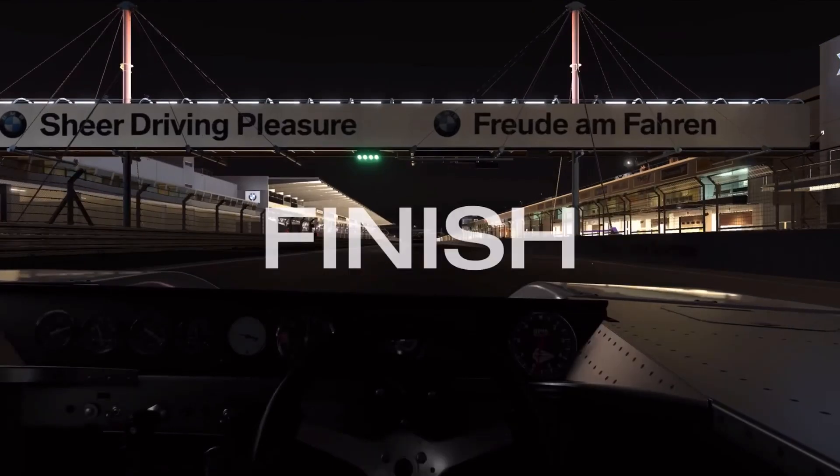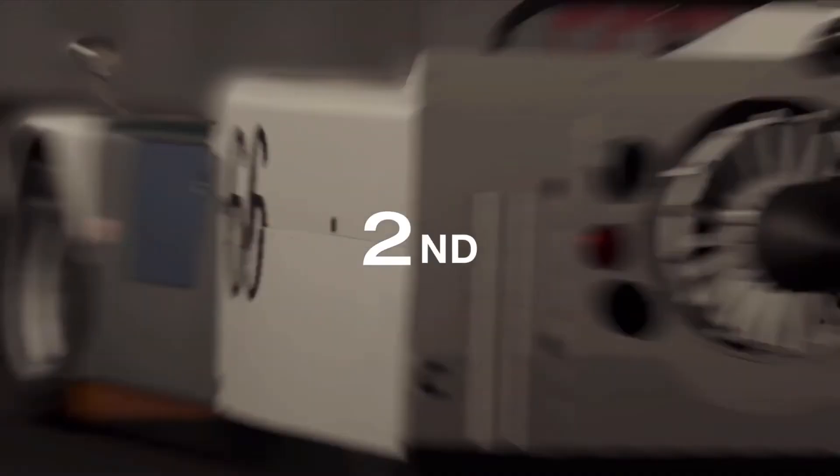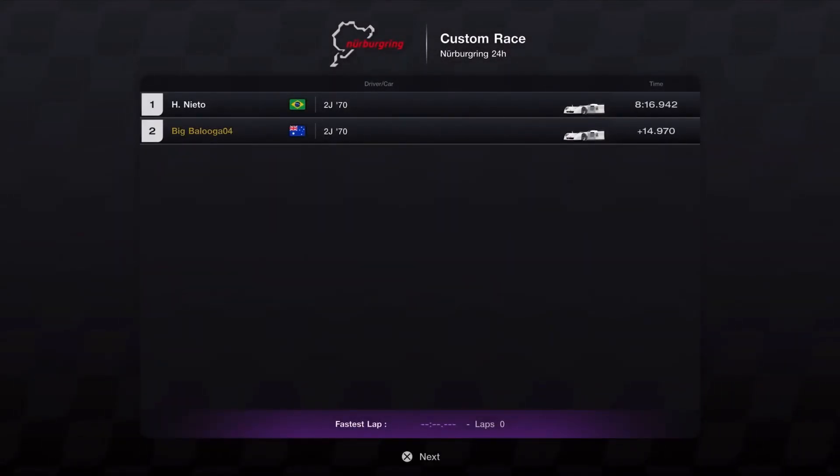Oh no, there's the curb - I've completely spun out of control and I have no idea where I am now. But look, I get some nice green illumination saying go! Okay so it is definitely possible to beat the AI around here if you don't spin out. I think I should have lifted going up there. Anyway, across the line - there we go! Let's see how long that took. I spun once and went off the track two or three times not including the spin, and that took me about eight and a half minutes.